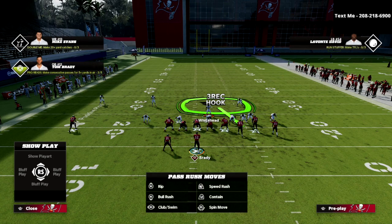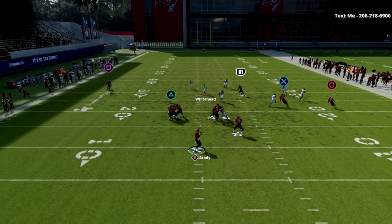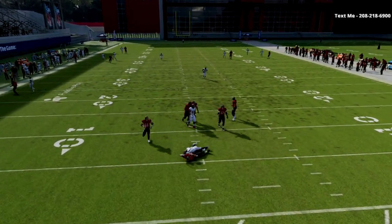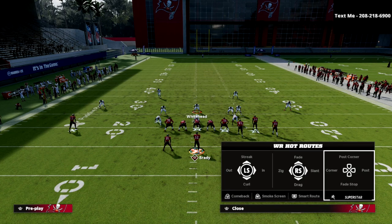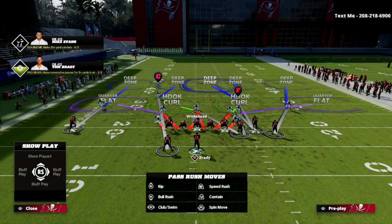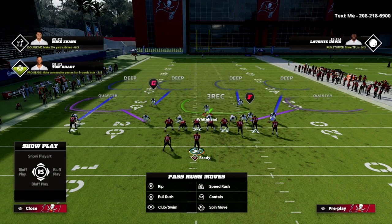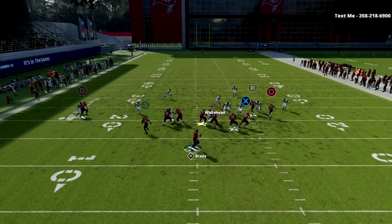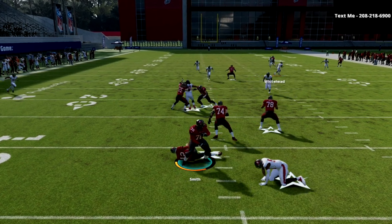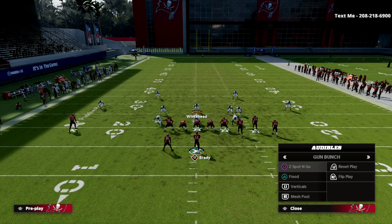I'm going to show one of the number one plays in the game — the verticals concept. With your user, if you see a deep crosser from the bunch side to the left side, just back up and cover that crosser, and as you can see everything else is pretty much covered. The reason I like this defense so much is we get a significant numbers advantage to the bunch side — five to six players helping to the right side of the screen, covering the flooding concept as well.